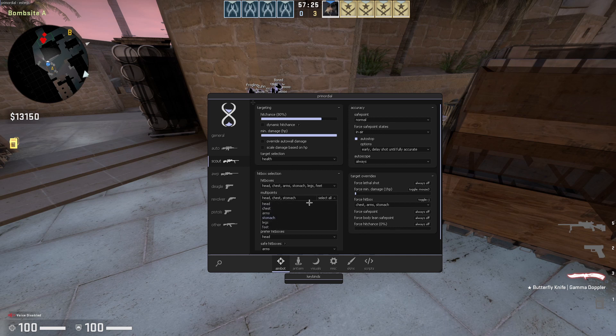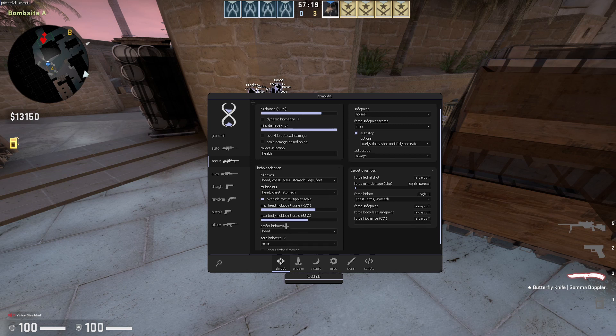For multipoints: head, chest, and stomach. If you're using a free cheat or paste, turn off head. For the max head multipoint scale, 72 is pretty good, but you can use anything between 70 and 75, which will work very well. For max body multipoint scale, use anything between 60 and 65 — it doesn't really matter, I use 62.